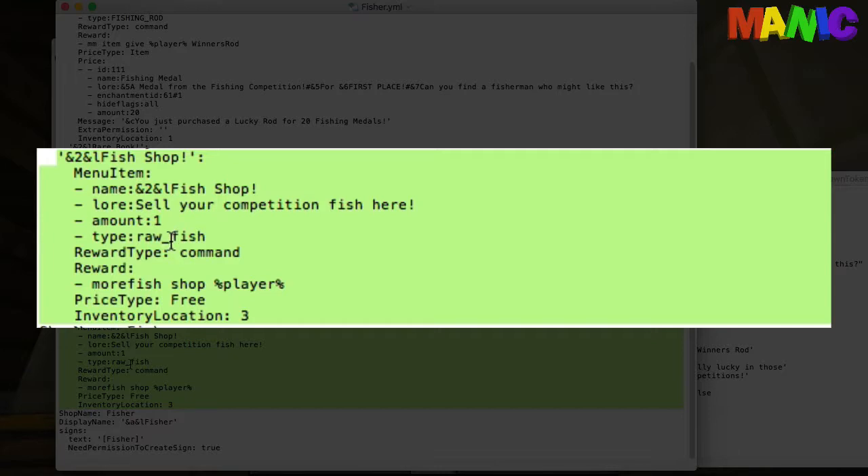The third one is the fish shop — this is a free item in location three. It shows a picture of a raw fish and you can sell your fish from the competition. MoreFish has a command 'morefish shop'; it's easier than giving the player permission directly. I want everything done through this mob, so it makes sense to sell the fish through there as well — all the named fish with size and who caught it.